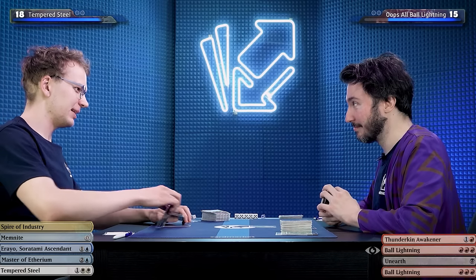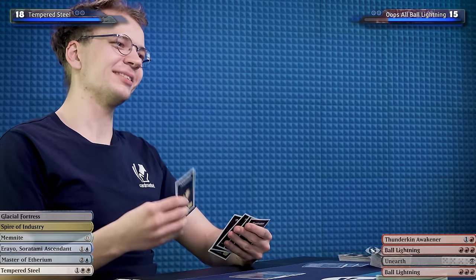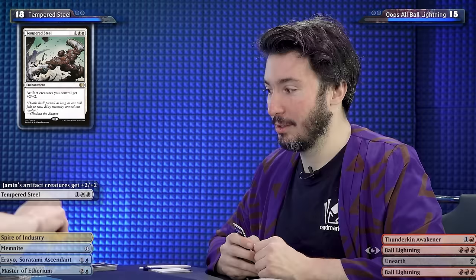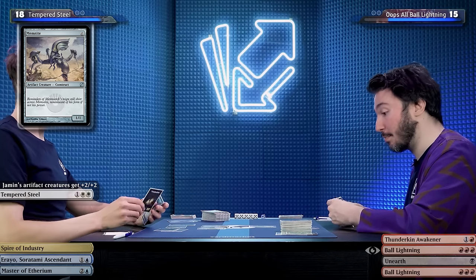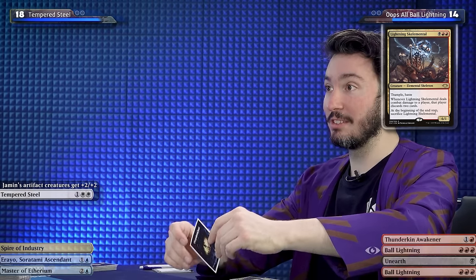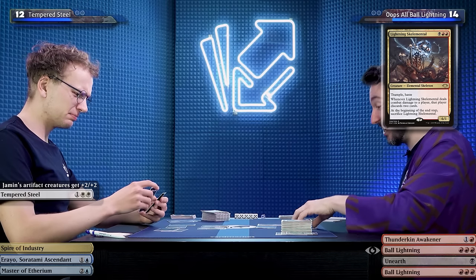I'll untap all my lands. You don't look like someone who's very scared, considering there's a Lightning Skelemental on top of my deck. I'll play a Glacial Fortress. Erayo seems really ambitious. I'll just play out my Memnite. I'll cast Tempered Steel — at least I'm trying. I'll follow it up with the Esper Sentinel, making it a 3/3. I'll draw my Lightning Skelemental. I'll take one damage down to 14. Lightning Skelemental — it has Trample, Haste, makes you discard two cards when it connects, but it also dies at end of turn. You go down to 12 and discard two cards?